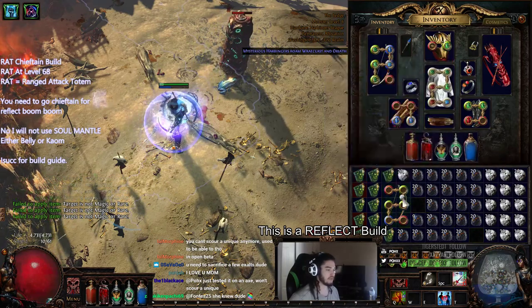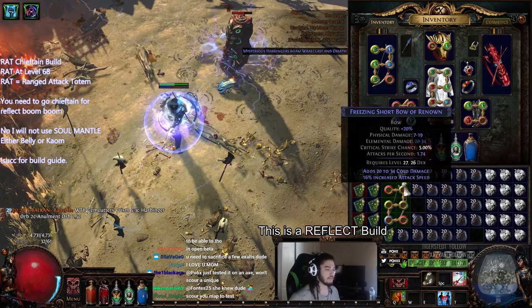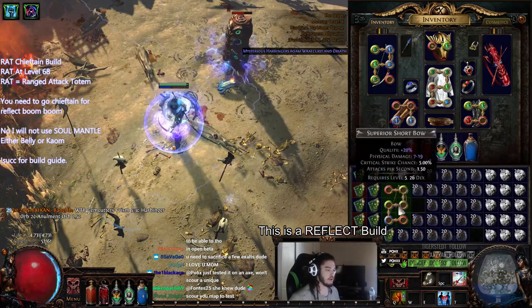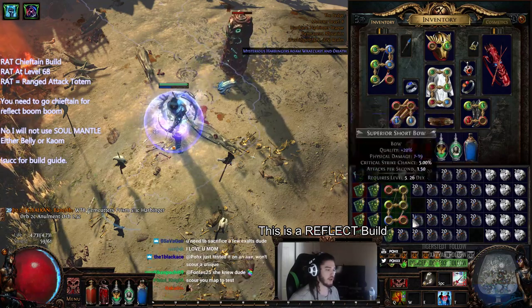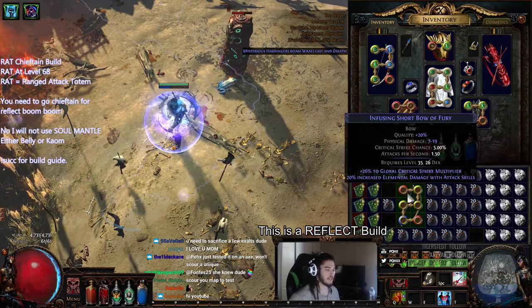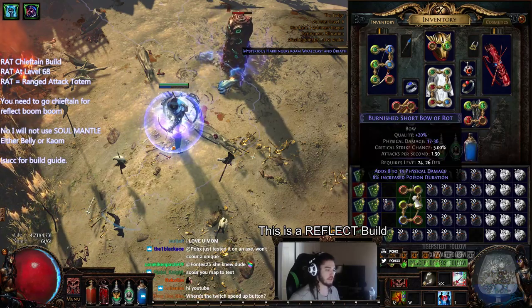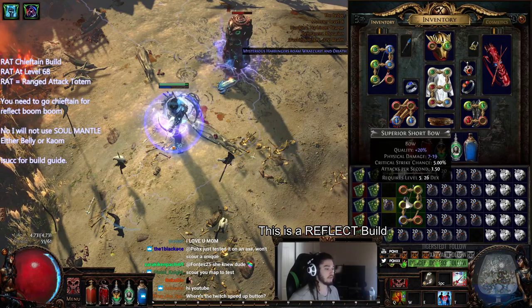All right boys, 30 down. Now the total price of this, if you guys want to do it, is up to you. I bought my scours at two to one — I don't know if that's the proper ratio, but that's what we got them for. Chance orbs were about anywhere from 6 to 7 per chaos.